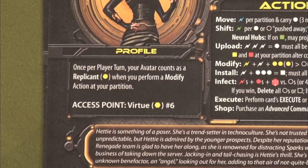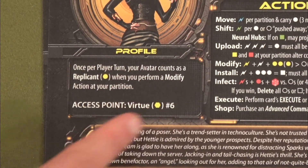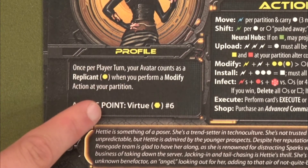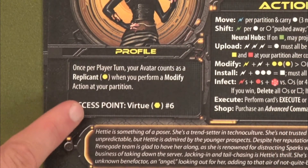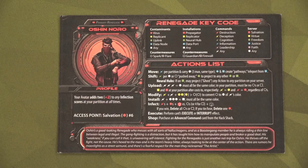For Monica's character Heady: once per player turn, your avatar counts as a replicant when you perform a modify action at your partition. Her access point is Virtue 6 — yellow partition 6. This ability is awesome because she can modify sparks and convert them into contaminants instead of spending commands to upload.